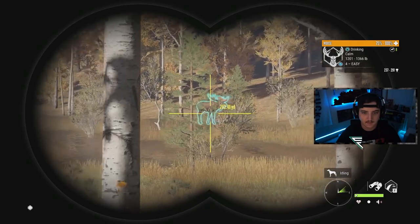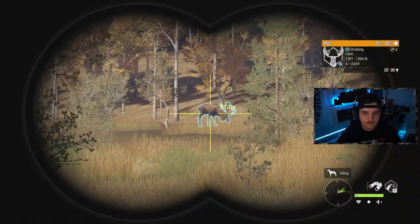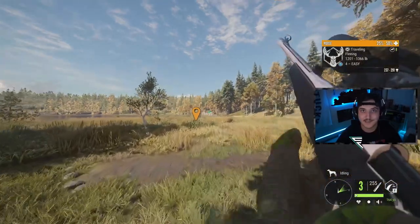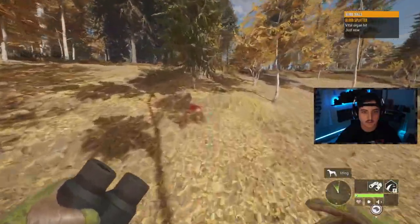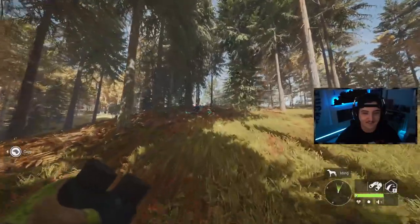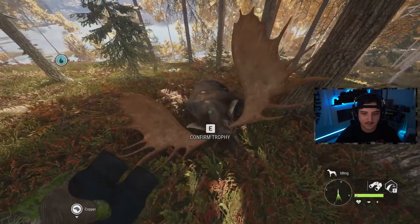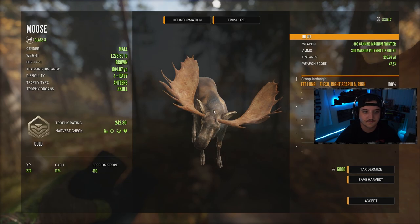Here's our big guy with an estimate of 237 to 291 — he looks absolutely massive. Let's get this tree out of the way and take a shot at about 250 out. There we go, good shot — we got lung. Let's go see if this big guy made diamond. We have some vital blood here which is a great sign, and there he is. It's definitely a really good rack but he does not have those paddles up front, so I don't think he'll make it — probably 250 to 242.